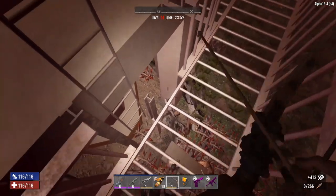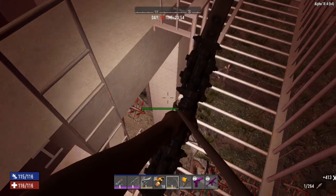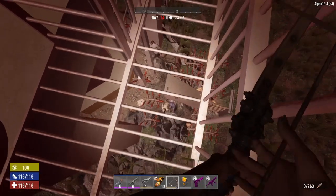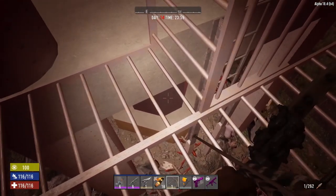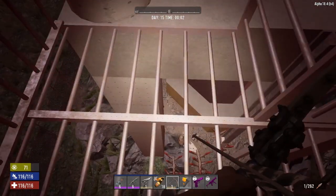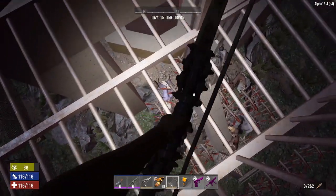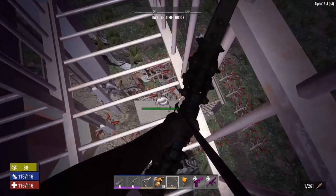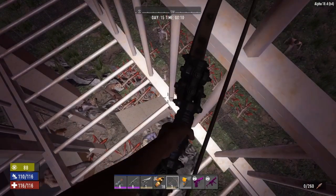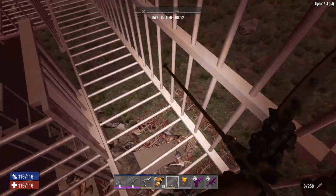It looks like they're finally starting to beat on those, and honestly those are just a distraction. Basically this whole place is hung up on these metal bar rails around it. If these fence sections fall it means absolutely nothing — they're just a distraction for the zombies. I built this ramp here in hopes that it would bring the zombies to want to go there, maybe run around the fence to the front.